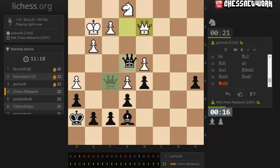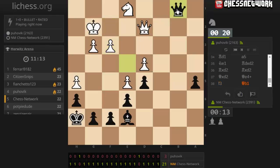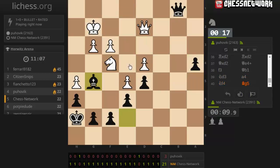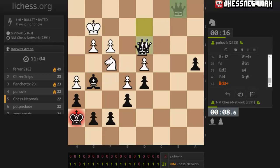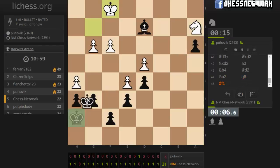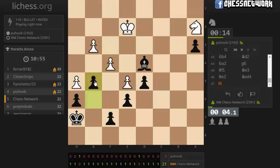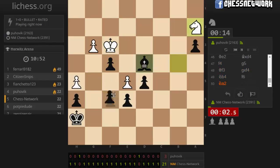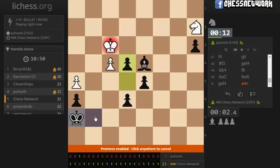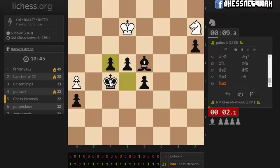I guess we're going to cash out a little bit. I'm just dropping that pawn. They didn't take it. Let's pin this knight. I've got to go faster. I've got to grab that pawn. I've got to get rid of their pawns.